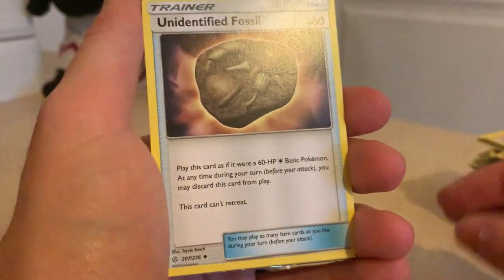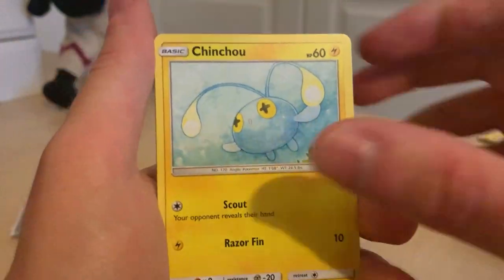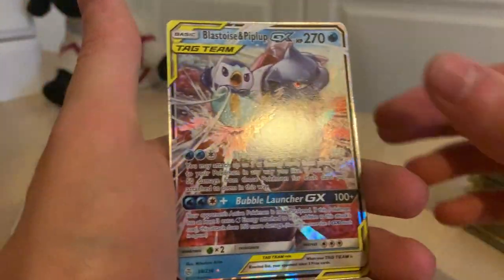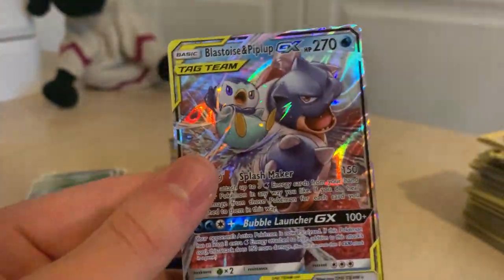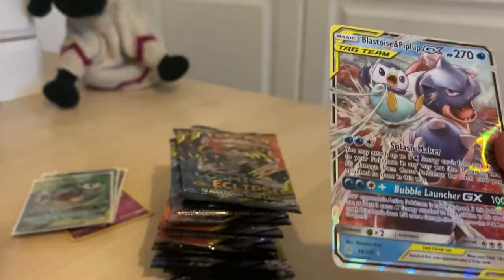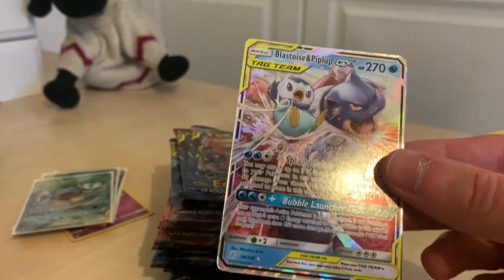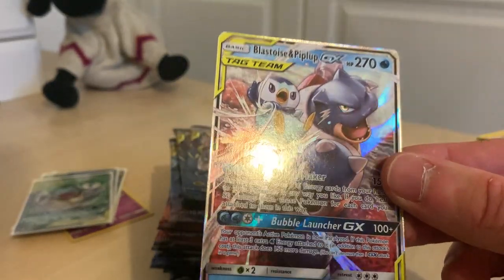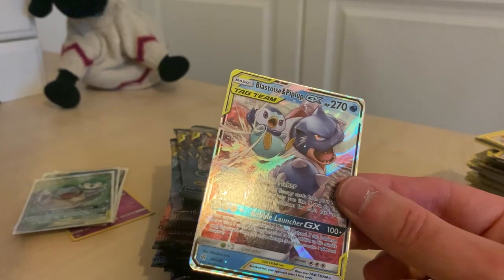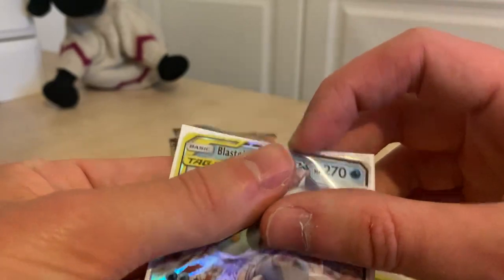Water Energy, Draw Energy, Unidentified Fossil, Rapidash, Swirlix, Grimer, Slugma, Chinchou, Cosmog, Togedemaru — and we've got another Blastoise and Piplup! I'm pretty sure we've got every single variant. Why is there so many different ones? Why have we just got all of the Blastoise? I'm not complaining but that is looking very nice — that's another full art one. Why is there two different versions of the same thing? That's what I want to know.